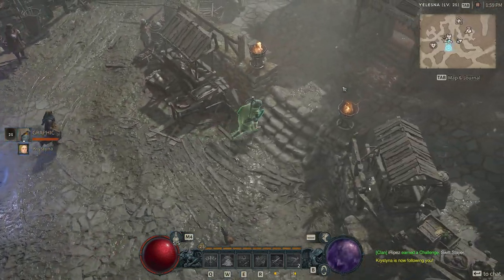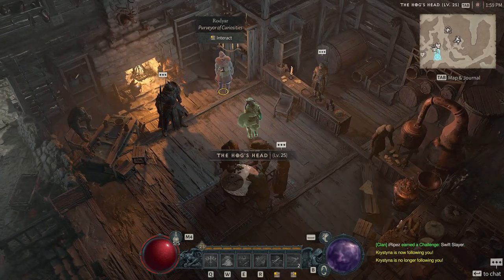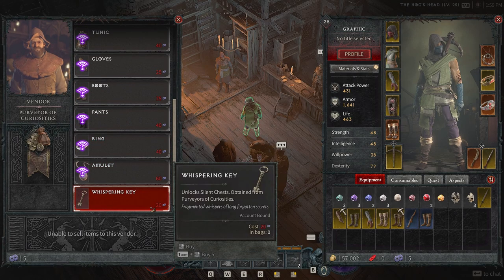So let's go back to the shop, the vendor real quick, and make sure you guys see exactly where you can buy that key. It costs 20 obols to get that whispering key.